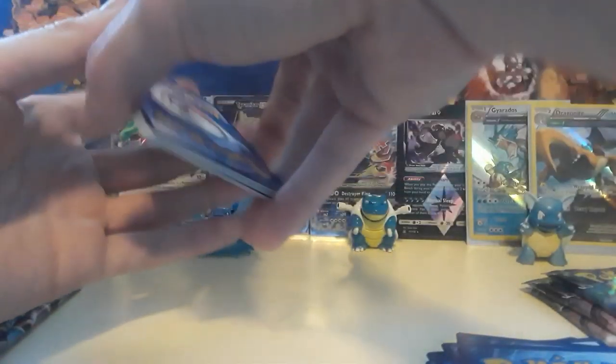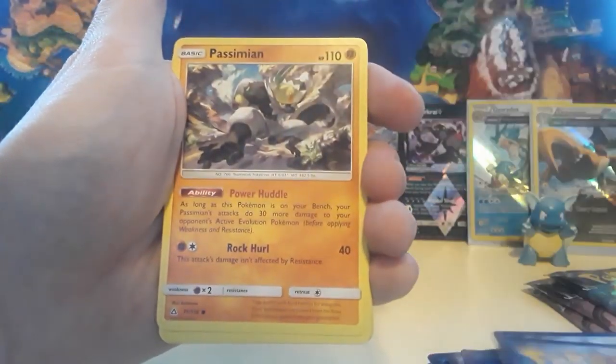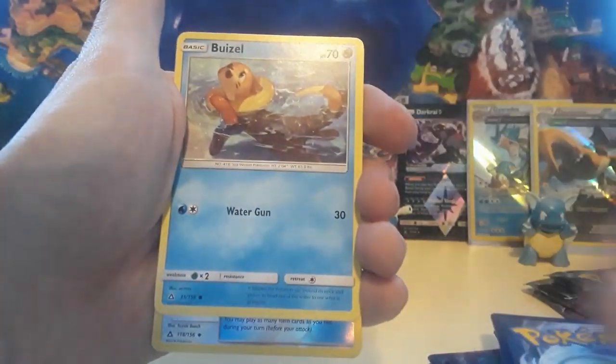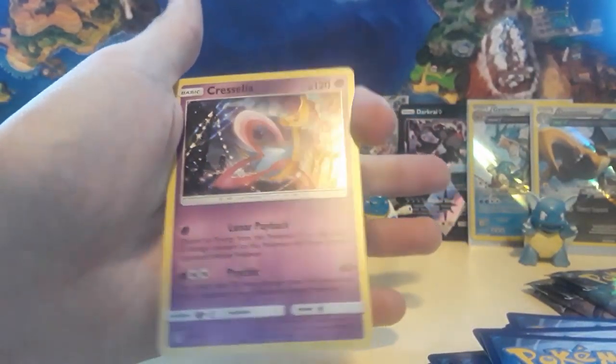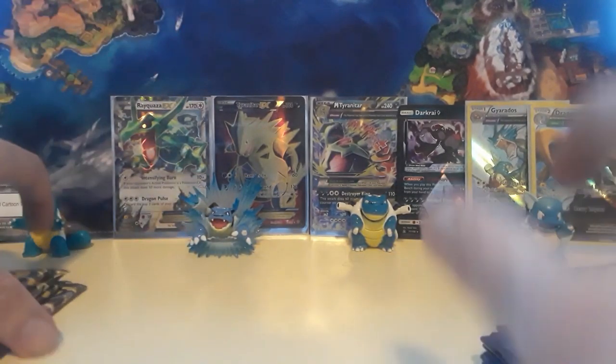Ultra Prism pack — going to guess Psychic. We have Leaf Energy, a Missing Clover, a Ranguru, Cranidos, Passimian, Shinx, Exeggcute, Magnemite, Magearna, an Ancient Crystal for the reverse, and then we have a Glaceon holographic card — look how beautiful that is. Quite a looker there.